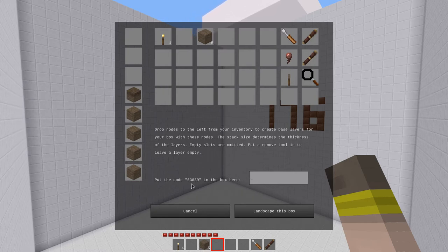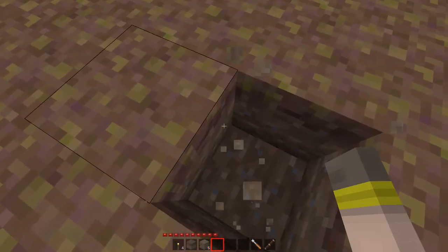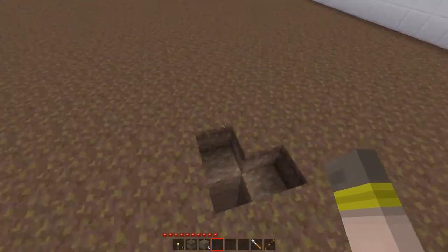Now because this will destroy everything that's in your box, you need to type a confirmation code to make sure that you really want to do this. Let's give this a go. There you go, we've got puzzle and let's take a look underneath — there's dirt underneath. Three, four, five — great, awesome.